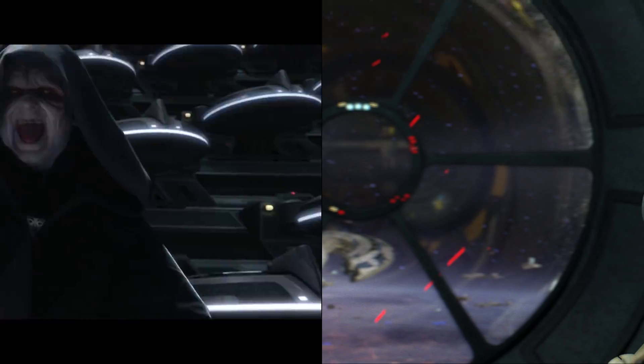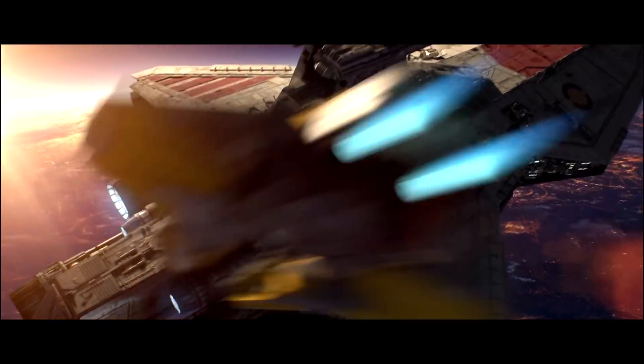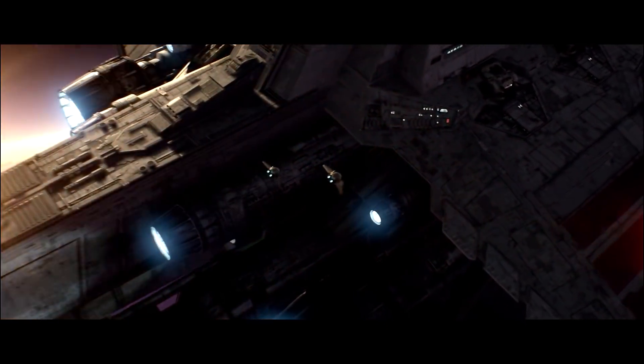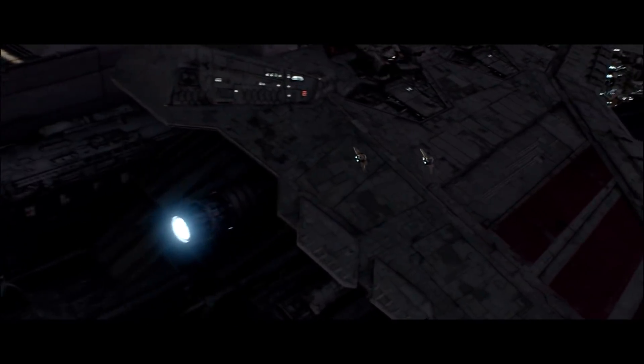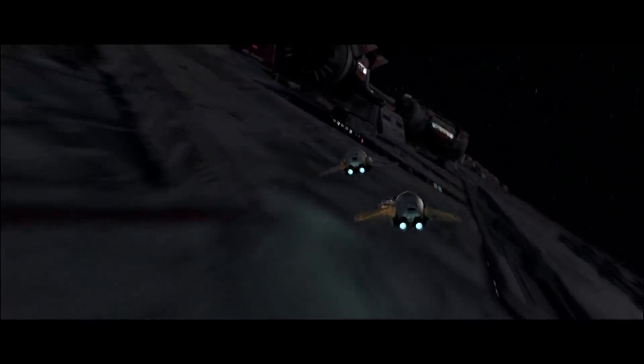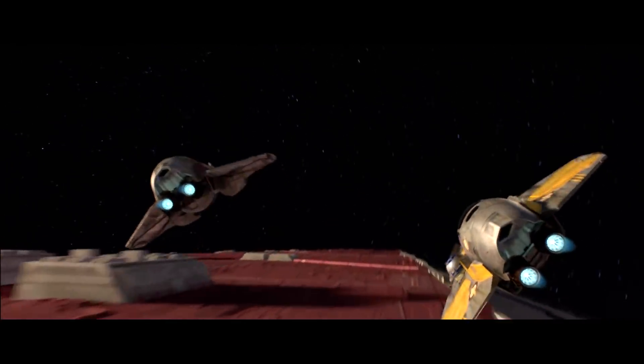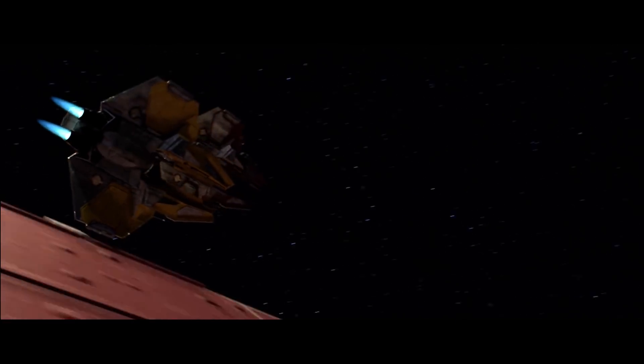This is, of course, all a ploy by the Chancellor himself. Republic reinforcements arrive, including not only the Open Circle Fleet commanded by Jedi Generals Obi-Wan and Anakin Skywalker, but also a vast amount of newly constructed secret warships that the Republic had never seen before. Eventually, the Republic would prevail and the Separatist forces would retreat away from the planet.